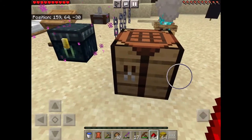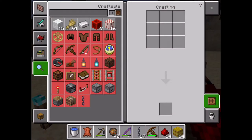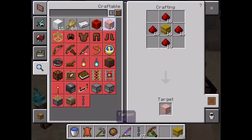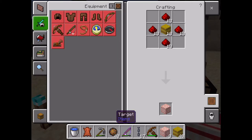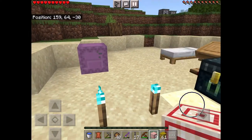Quick video on how to make a target block. You're gonna need hay and four redstone dust — yeah, that's it. I don't know how that makes a target block, but yeah, let me make something cool.